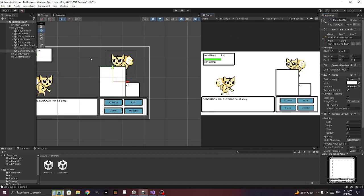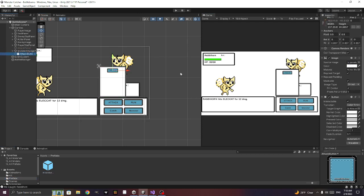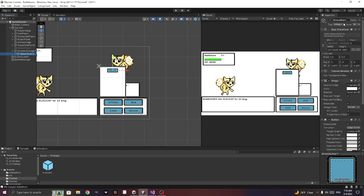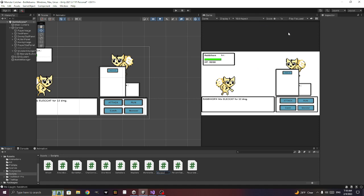We'll show this panel and leave all this set up. We go to our prefabs, drag this one in here, unpack it completely, and call it 'monster button'. Now we'll leave it like that and create a new script for the monster change button.